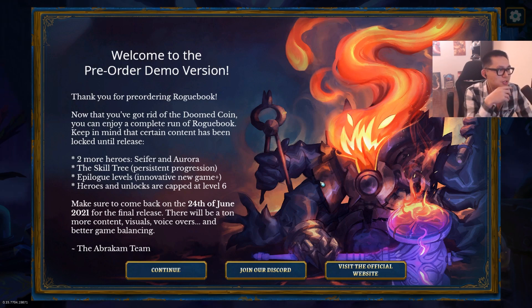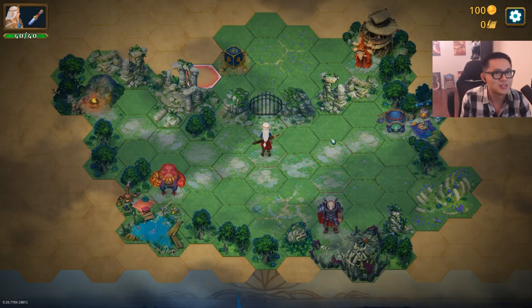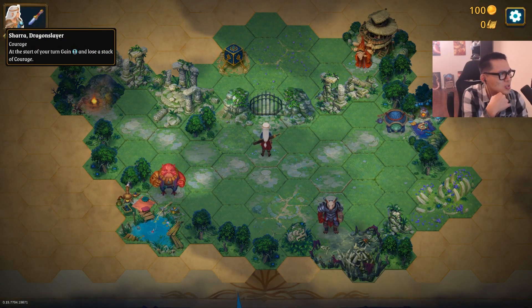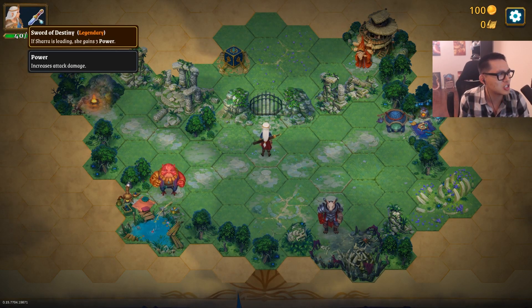Welcome to the demo version. The forest maze of Arianor. I'm playing Shara. At the start of your turn, gain 1 gold and lose a stack of Courage. If Shara is leading, she gains 3 power.